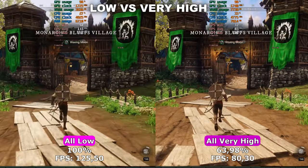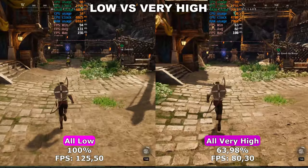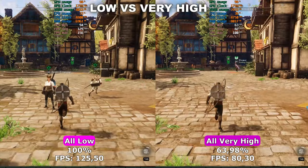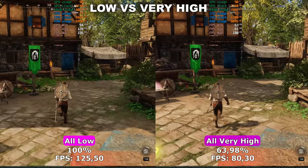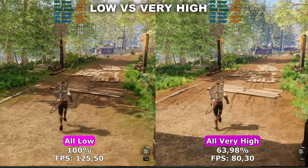Secondly, low is often the same as turning the setting off, while very high is often an extreme version of the setting. So generally you want to aim for something in between, especially since the game will use a lot of RAM and VRAM if you turn everything up to very high. Lastly, I want to mention that even though the game says it's full screen, it's actually borderless full screen, so pure full screen doesn't seem to exist right now. As you can see in the video, there's a 36% difference in performance between all low and all very high, so we have a lot of headroom to work with.